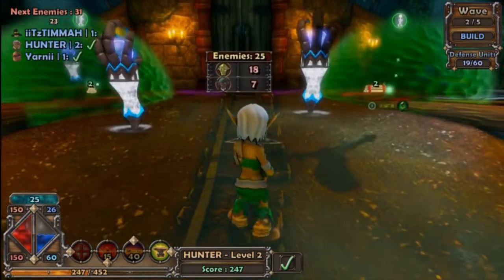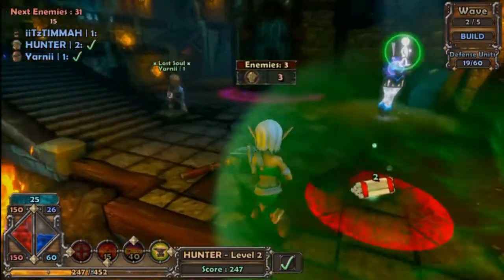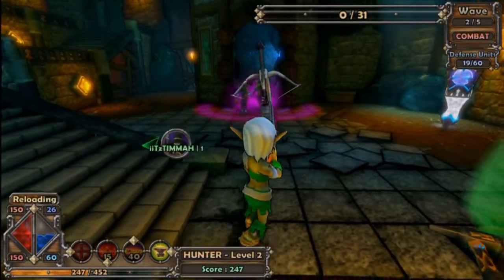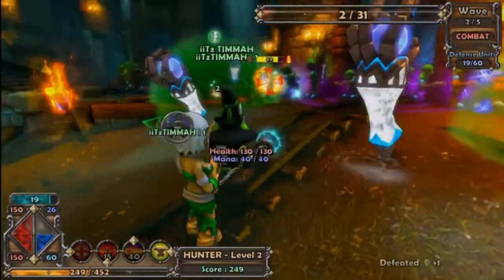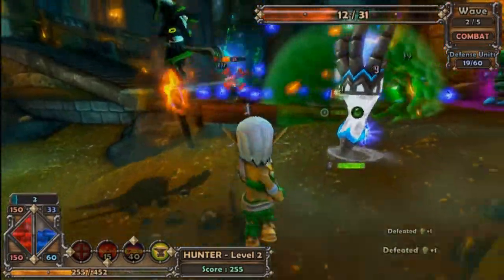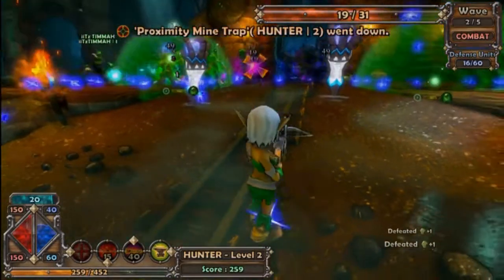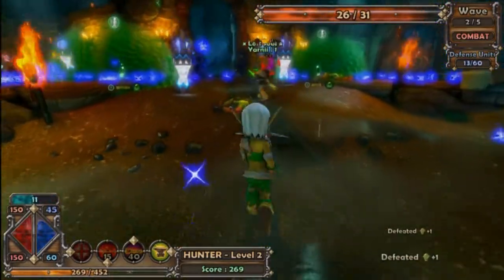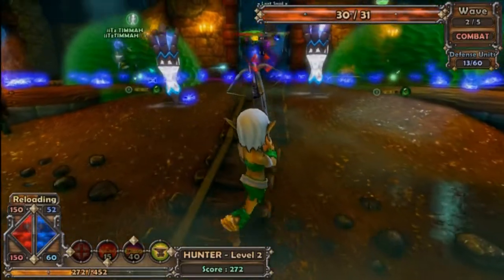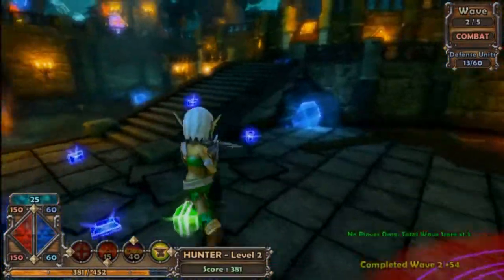Now enemies spawn from over here on the sides too. Oh, did they do that then? Yeah. You can hold left bumper and see the map and stuff. And when they're in the purple thing, you can't really hit them. Try not to get hit. You get a money bonus and an experience bonus after every round if you don't get hit. I got a new spear. You have to use your mana to get it. So you can just keep putting traps down everywhere.